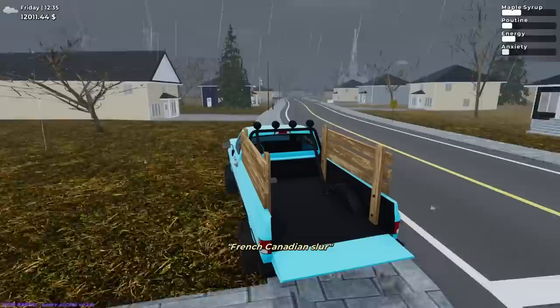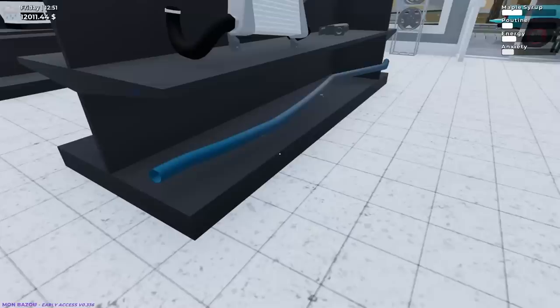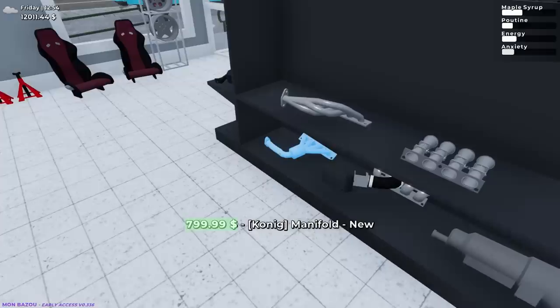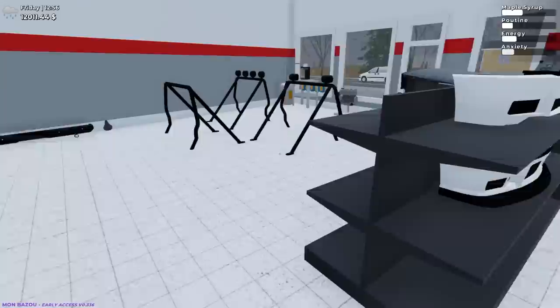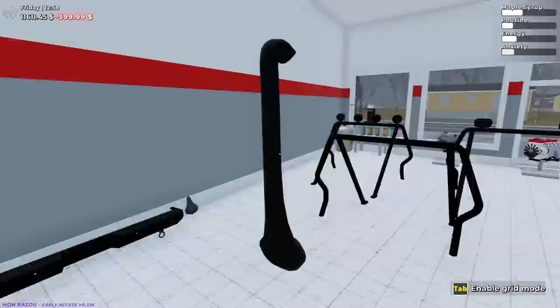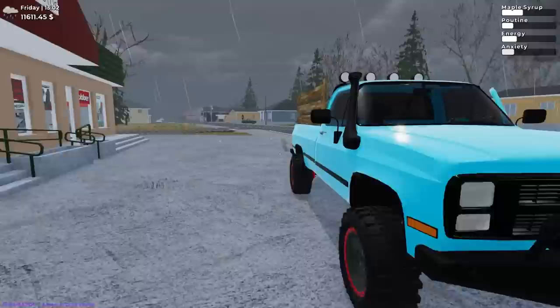We're hauling the mail through town — thankfully there's no police here, they would definitely be getting us. Almost to the store. Oh my goodness, that was too fast! We almost hit somebody. I believe this is a new part too — the race exhaust. There's a lot of things I wish I had on. There's the original manufacturer intake, not rusty, which is cool looking. Oh yeah — snorkel! 399 dollars, let's go.